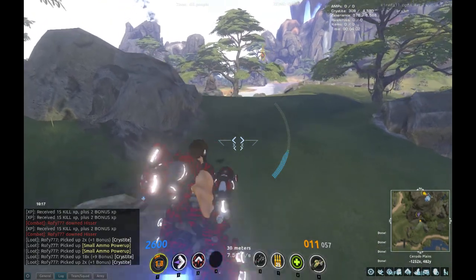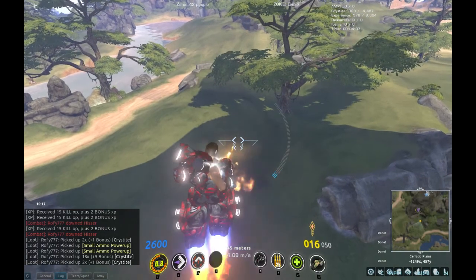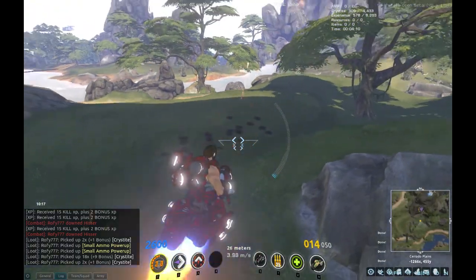Bombs Away, unlike other similar abilities, does not reload a bullet, so you can use it while you shoot. It's a pure burst ability.